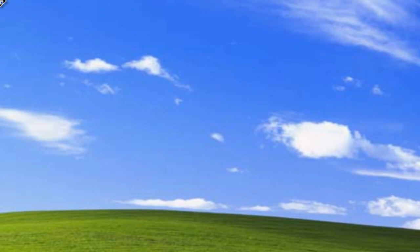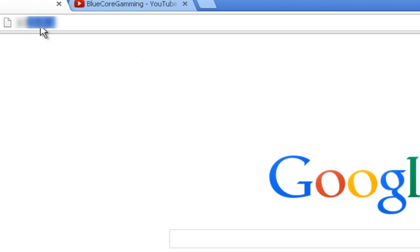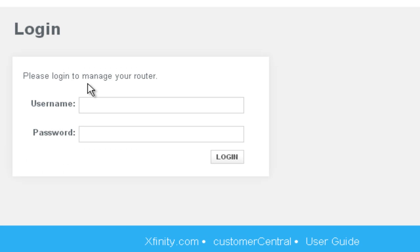Now that you know what your gateway is, open up your internet browser and type it in the address bar. To log in, most likely your username will be admin or administrator, and your password will be 'password' in all lowercase, all uppercase, or just the P uppercase.